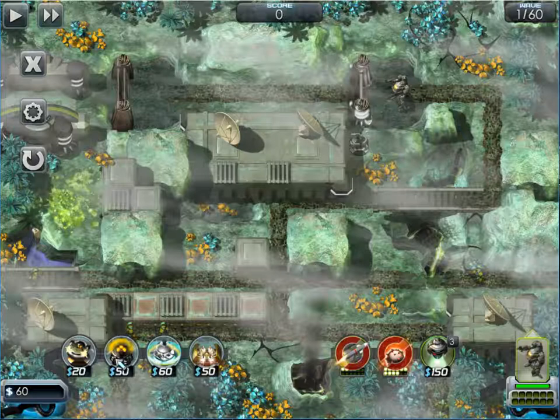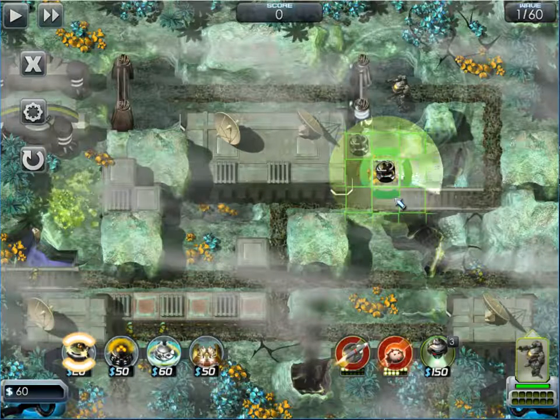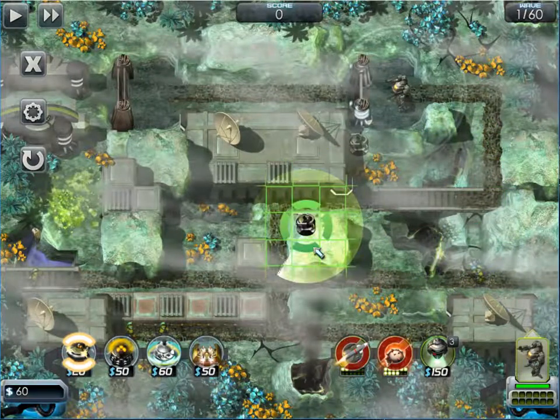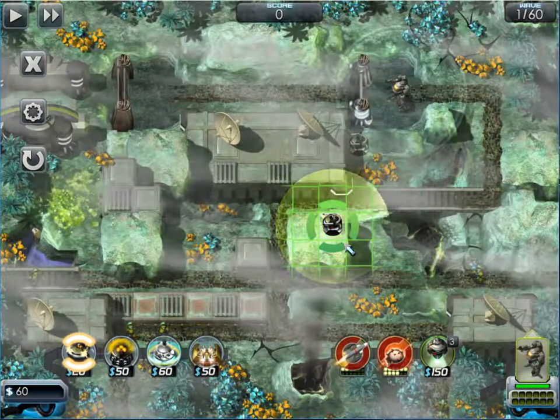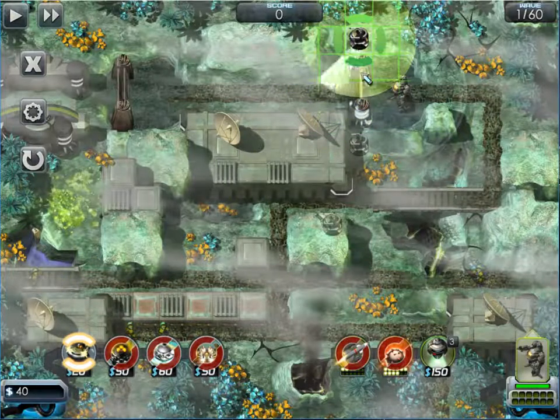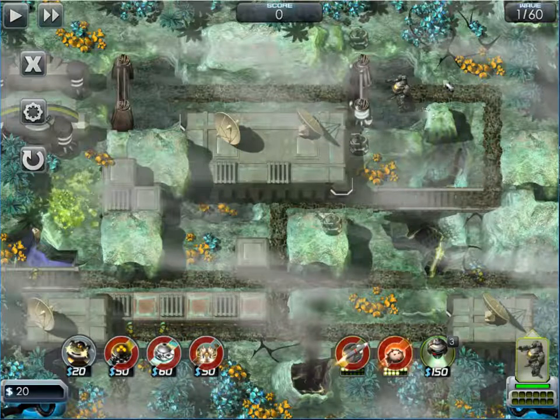The problem is we've got flyers coming in as well, and this tower is good against ground troops but not good against flyers. Where can I get maximum benefit from him? I think I'll put him here, and I'm going to drop another one over here as well so these two will support this robot.